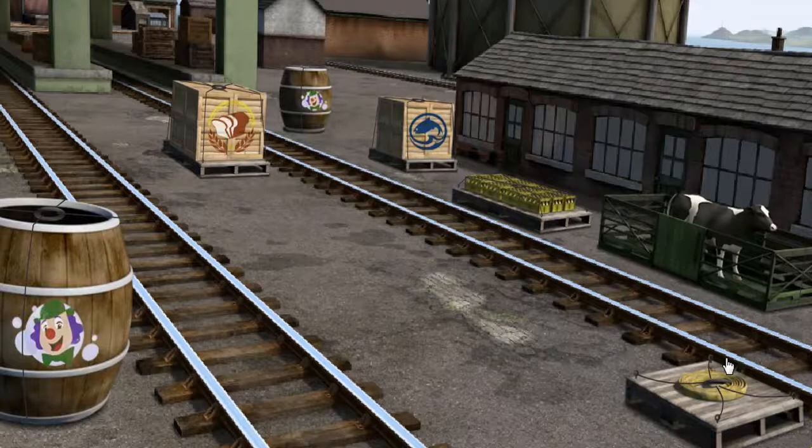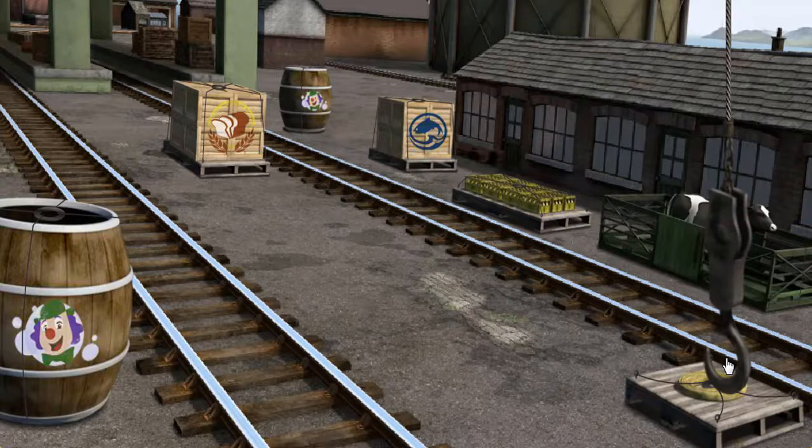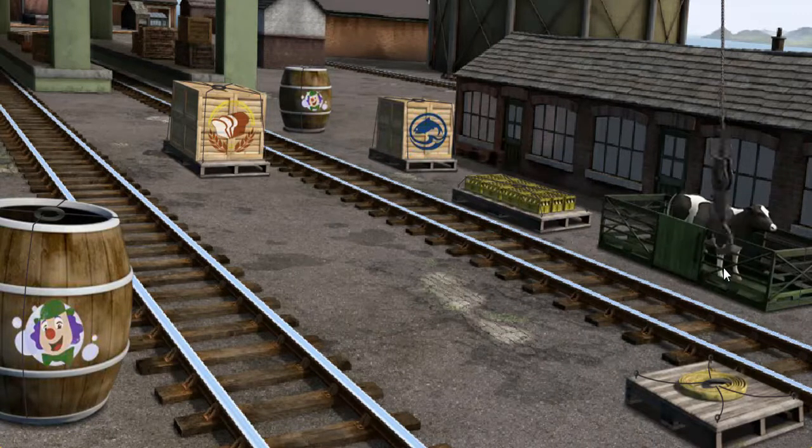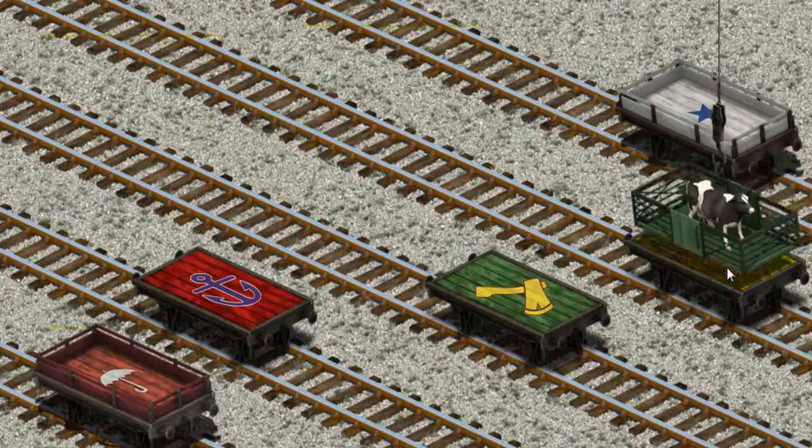It's a busy day at Brendam Docks. Thomas and his friends have many deliveries to make. Salty must deliver the cow to Farmer McCall's farm. Help Cranky find the cow. That's it! Let's lift and load. Now the cargo must be loaded.